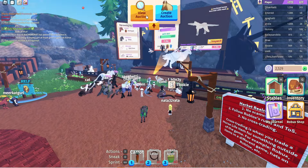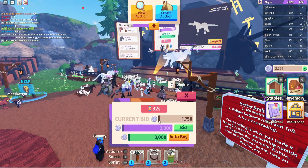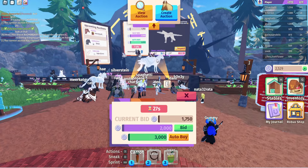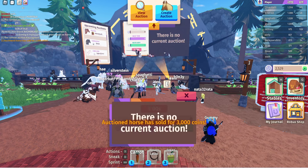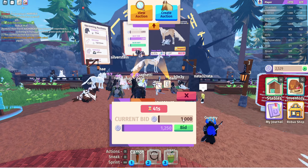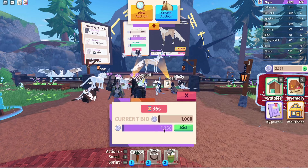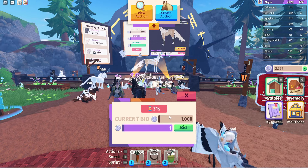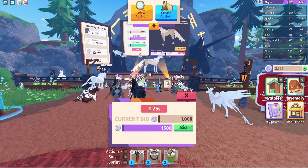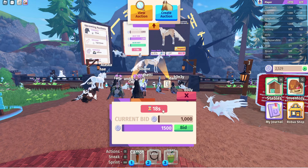If you want to buy a horse, hit 'View Auction.' You can see the current bid — for example one thousand seven hundred and fifty. That horse was already sold, so someone must have auto bought it. To place a bid, you type the amount you want to bid in the field — say one thousand five hundred — and hit bid. It will go up on the listing. The timer is also shown here, and whoever has the next bid can buy the horse.